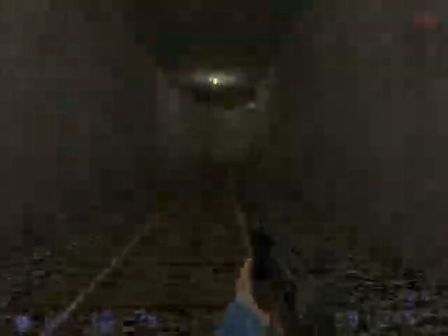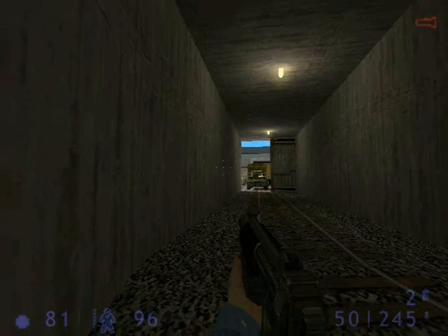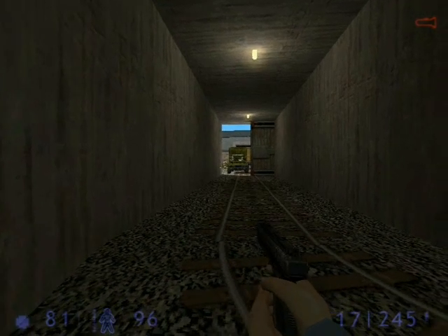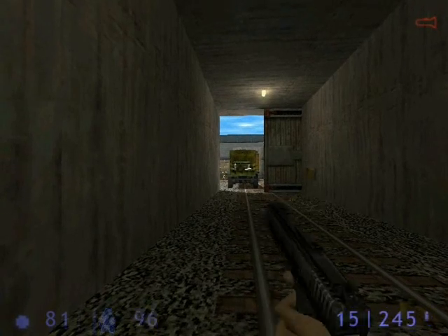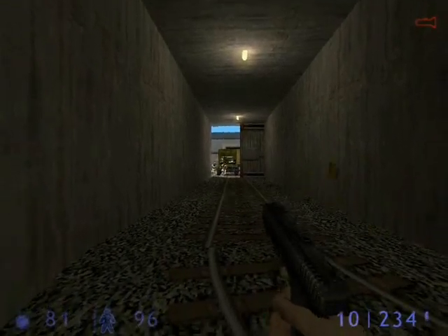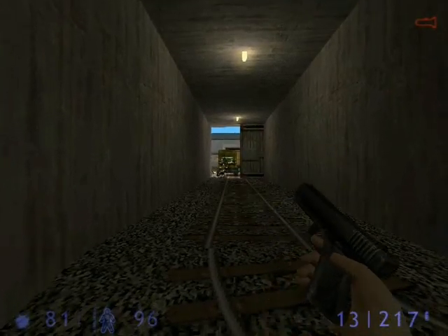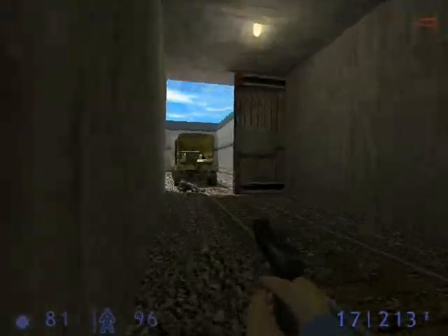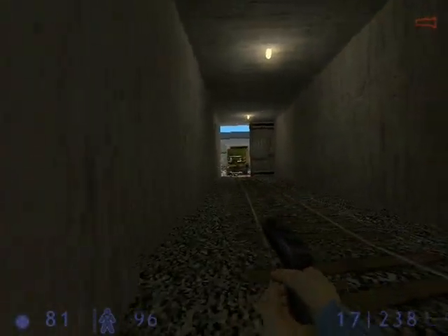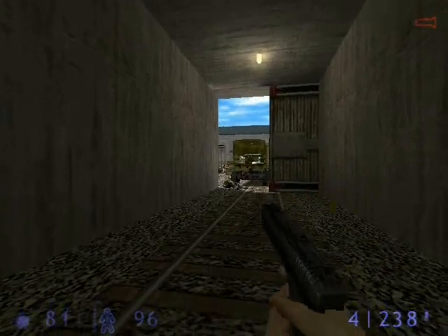We come to another tough area. Inside are a bunch of Marines, and to the left is an armored tank that will shoot you if it sees you — so don't go to the left side just yet. What I do is stay inside the tunnel and just pot-shot the Marines until they die. I'm using the pistol because it's a more accurate far-range weapon than the machine gun, believe it or not. Just basically kill all the Marines in this section from the tunnel as best you can.